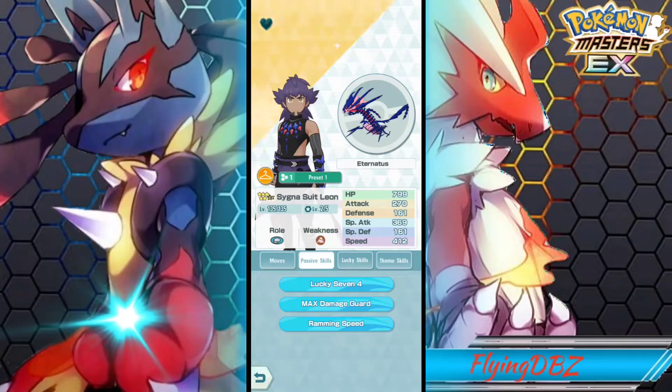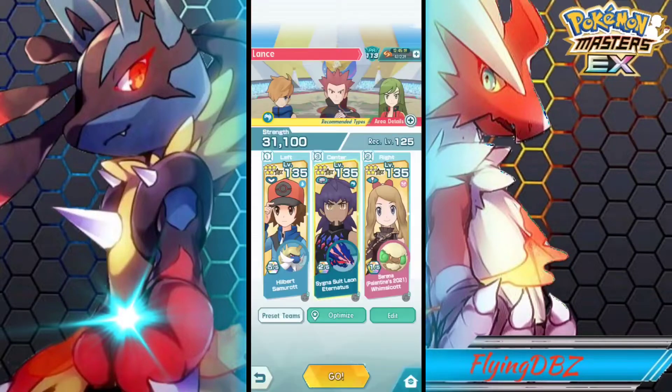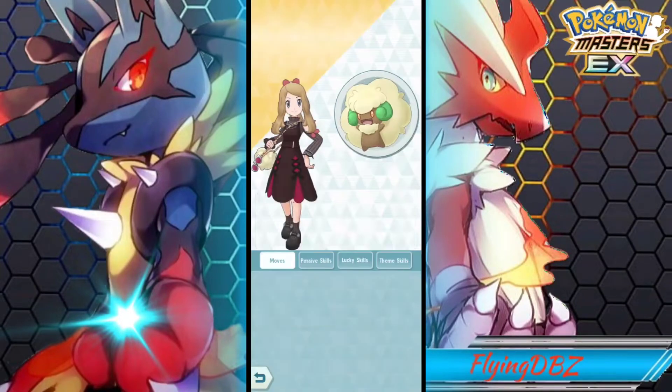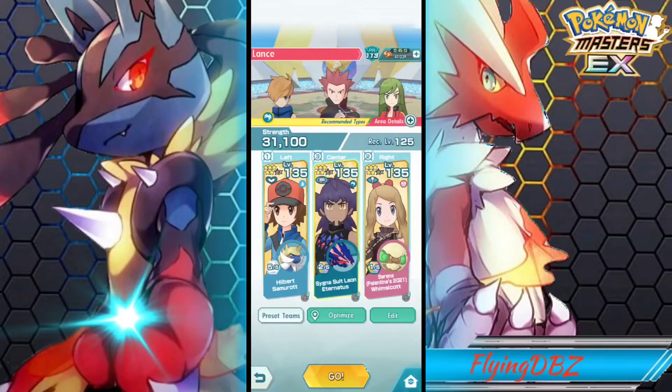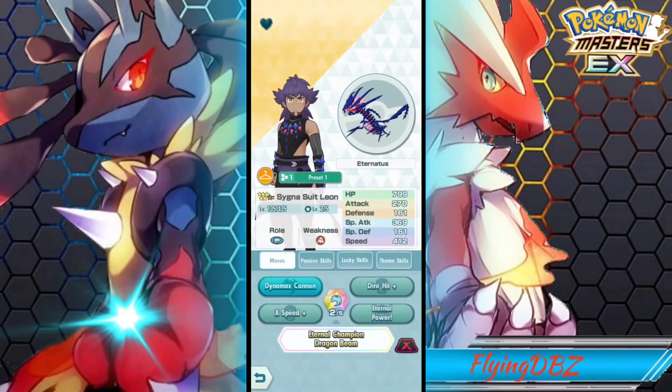Overall, when the battle lasts a long time he gets stronger because the enemy's speed gets lowered. Obviously because we have Serena on the team with Cotton Spore, we are easily going to be able to lower the enemy speed — it's going to be very easy to do that.